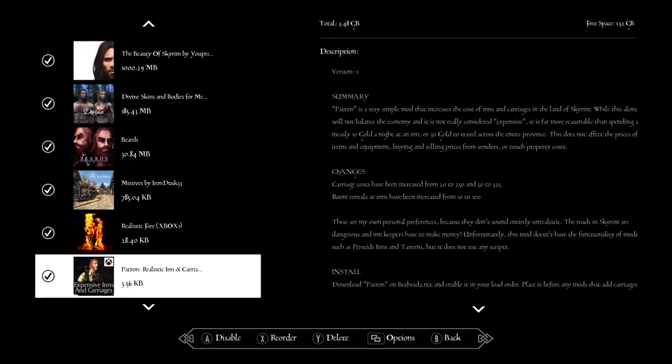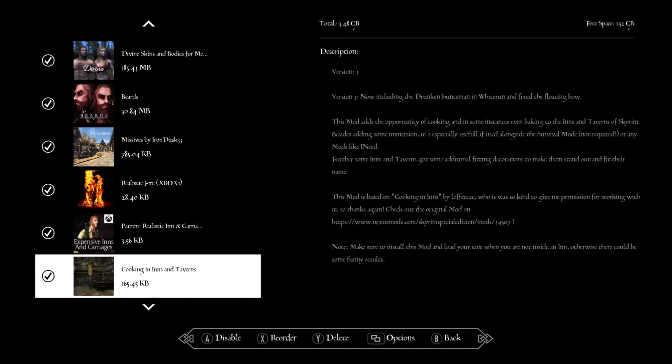Real Estate in Carriers — this makes the game more expensive when renting a room at an inn or taking a carriage. Regular holds are 250 gold and non-holds are around 300-some gold. Cooking in the Inns and Taverns — this pairs with my needs mod so that when you stop at inns and taverns frequently you can actually cook there.